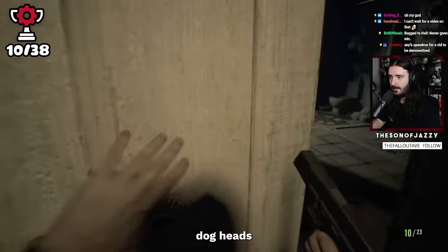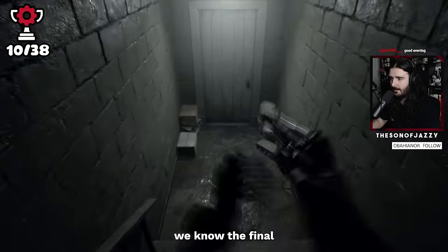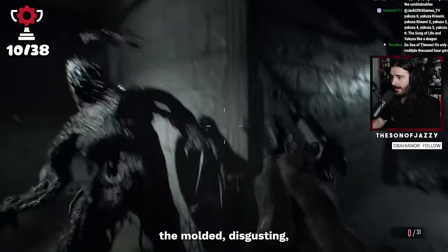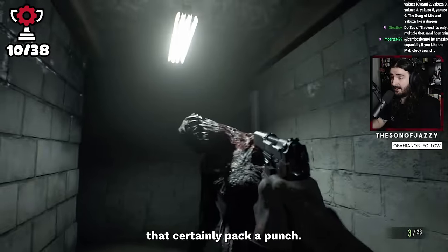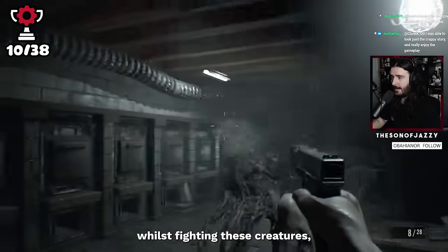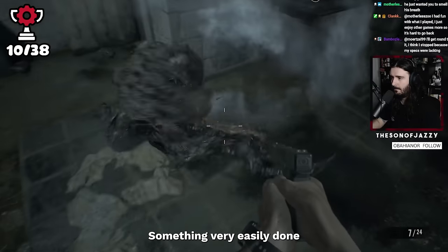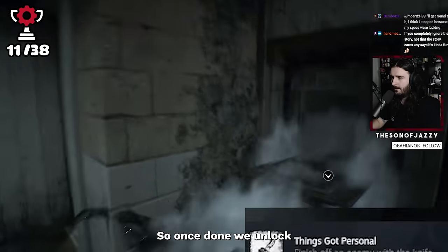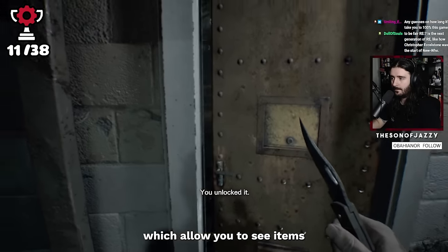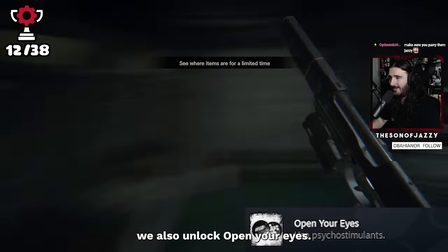The main objective is to find three dog heads scattered around the house to open the back door to the rest of the garden. Having already collected two, we know the final one is in the basement. This is where we finally meet the casual enemies of the game — the molded, disgusting lanky piles of goo that certainly pack a punch. A bullet or two to the head puts most of them down easily enough. While fighting these creatures, we unlock two trophies: first for finishing off an enemy with a knife, unlocking 'Things Got Personal,' and second for simply using a psycho stimulant item for the first time, unlocking 'Open Your Eyes.'